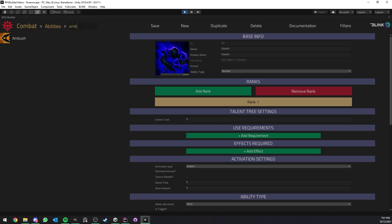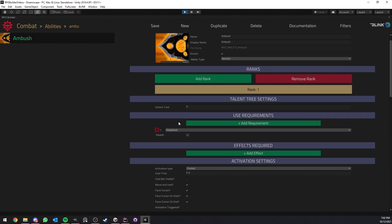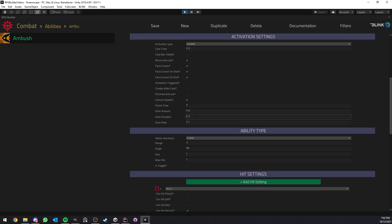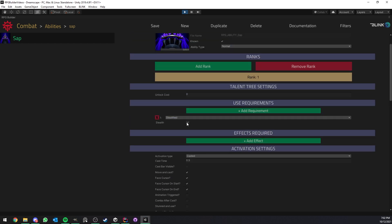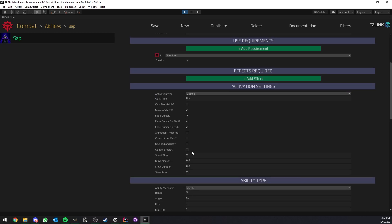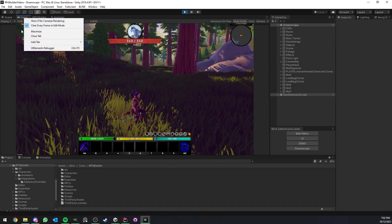When it comes to the abilities — for example Ambush — we have 'Use Requirement.' In this case we see a use requirement of type Stealth, and we decide whether it should require being stealthed or not stealthed. If I turn this off, Ambush can only be used when not stealthed; with it on, it's only usable while stealthed. If we look at Sap — the stun — same thing, it can only be used while stealthed, but 'Cancel Stealth' is off. For Ambush, 'Cancel Stealth' is on, so when it's used it cancels stealth.